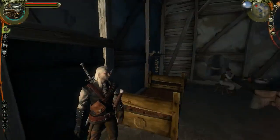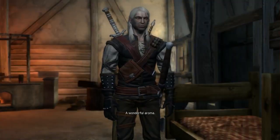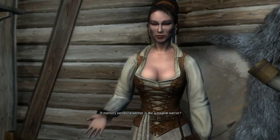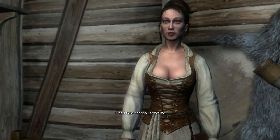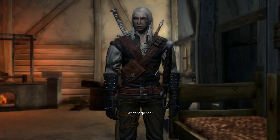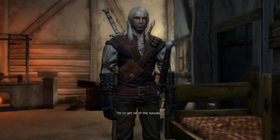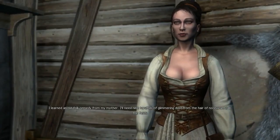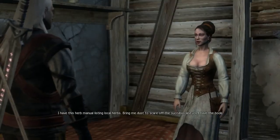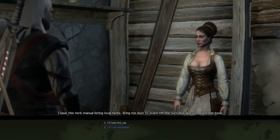Blacksmith's house. Greetings. What brings you here? A wonderful aroma. I'm cooking a traditional Temerian sauerkraut stew. Any work for me? A witcher's like a magical warrior. I slay monsters — drowners, kickamores. I'll doubtless need you sometime. Any work? Yes, I'm having terrible trouble with my husband. What happened? That old fool found himself a succubus. Thinks I can't hear them frolicking at night. I'm to get rid of the succubus? I learned an old folk remedy from my mother — I'll need nine handfuls of glimmering dust from the hair of noon wraiths in the fields. What about payment? I have this herb manual listing local herbs. Bring me dust to scare off the succubus and you'll have the book. Alright, I'll take the job. Deal.